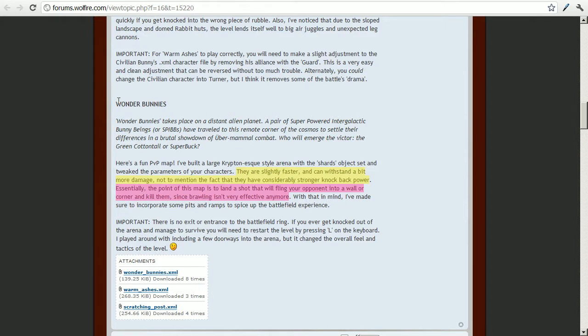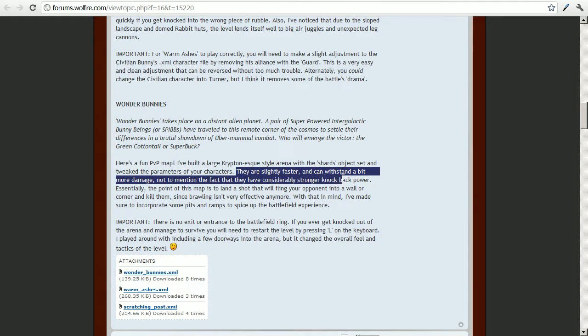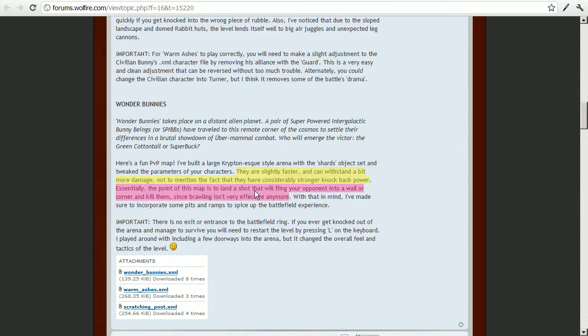The last level is called Wonder Bunnies — great name. It's a PvP level where you have super abilities: you're slightly faster, can withstand a bit more damage, and have considerably stronger knockback power. The point of this map is to land a shot that will fling your opponent into a wall or corner and kill them, since brawling isn't very effective anymore. By doing that he's added an entirely different way of playing.